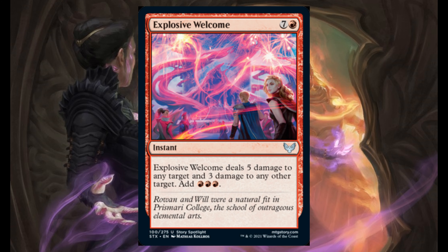Explosive Welcome — for 7 and 1 red, it's an instant. It deals 5 damage to any target and 3 damage to any other target, and you add 3 red mana.